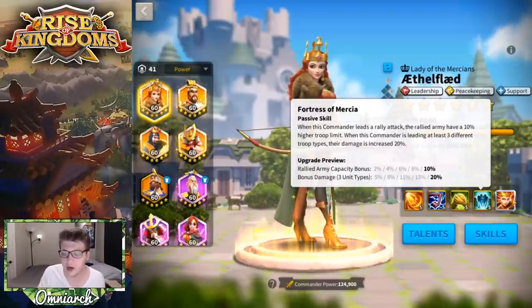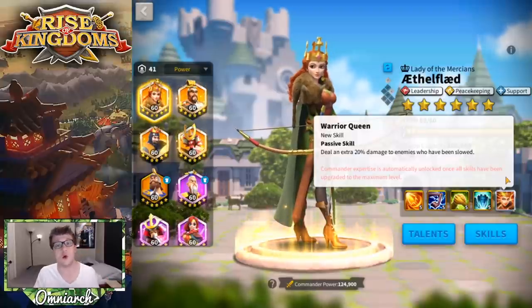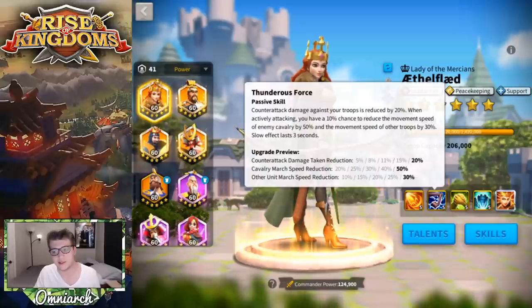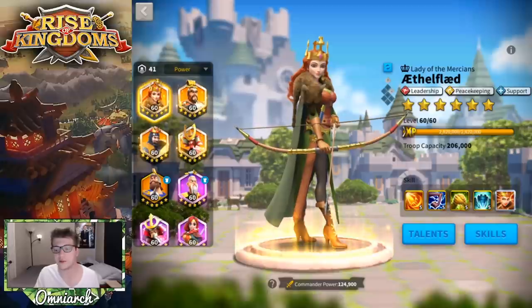Her expertise is called Warrior Queen: deal an extra 20% damage to enemies who have been slowed. That's where Thunderous Force comes into play — when the slow procs, suddenly those enemies are taking 20% more damage as well. That's really really powerful.